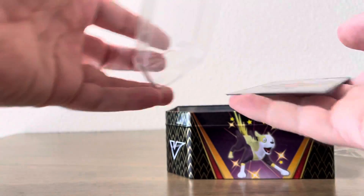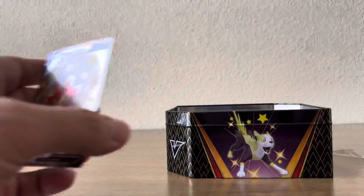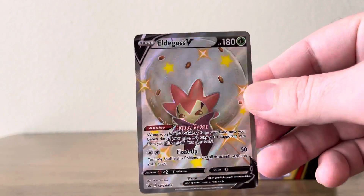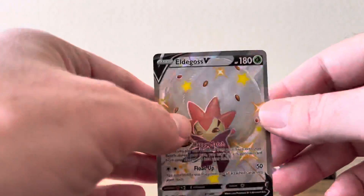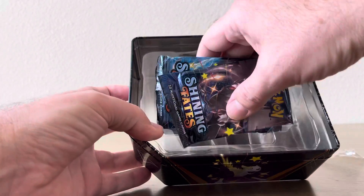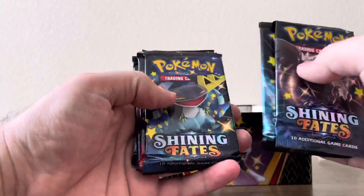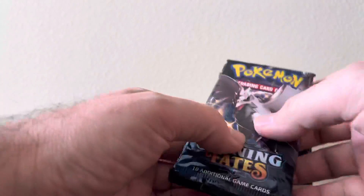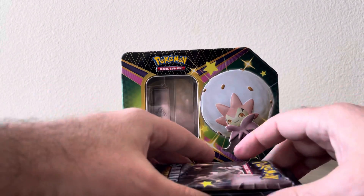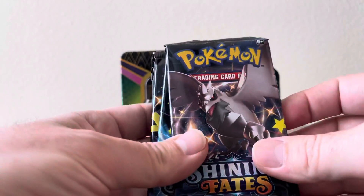Let's get this promo card out nice and safe. There's a code card and there's a promo — Eldegoss V. Good looking card. And of course we have our Shining Fates packs: one, two, three, four, five, and six. Let's put that promo card right there and get started with the packs.